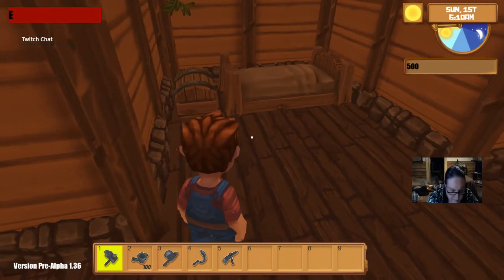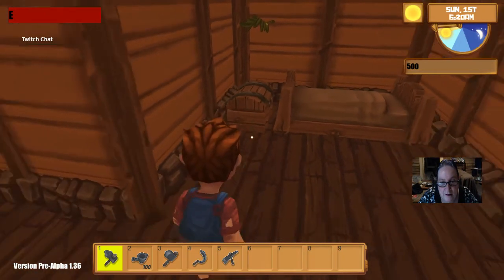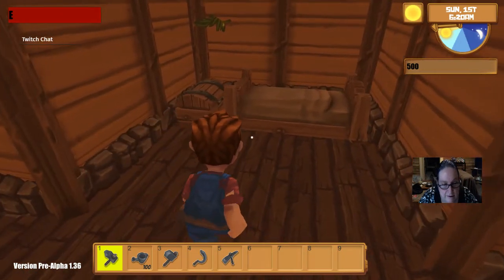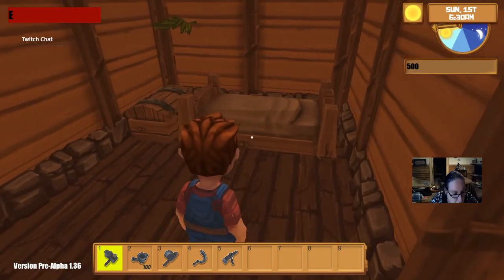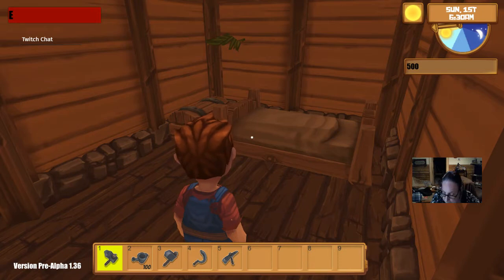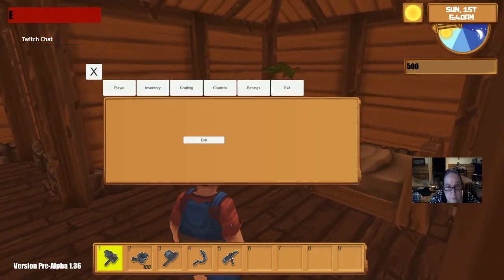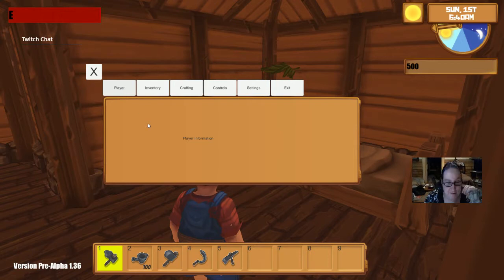It's actually pre-alpha right now. I wonder if I can pause it. I can look around with my mouse. Looks like I can move around with the WASD keys. I'm trying to get my bearings as to what I can and cannot do. Hitting escape brings up this, so escape is the way to pause currently, and it looks like I can use the arrow keys. Player information is pretty sparse right now - it just says player information. This is pre-alpha; it even says pre-alpha down in the corner.